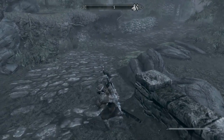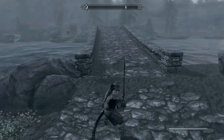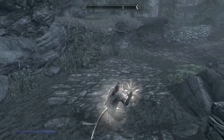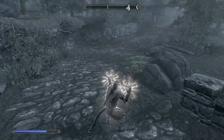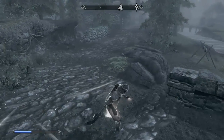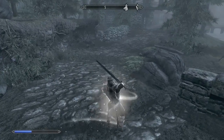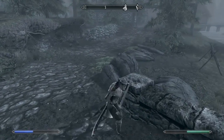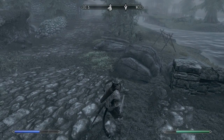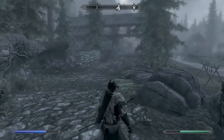I hit 1 to pull out my sword. Swing and a miss. When I hit 1 again to put it away, I immediately went to healing. Let me pull out my one-handed sword and see... cool! Hitting 3 will bring out my shield. Hitting 4: bow and arrow. 5 is healing.